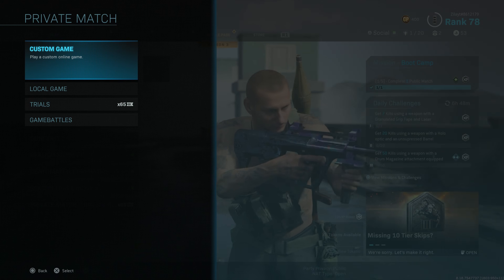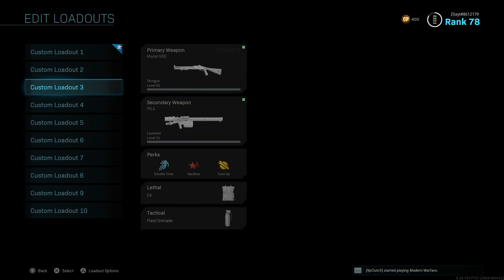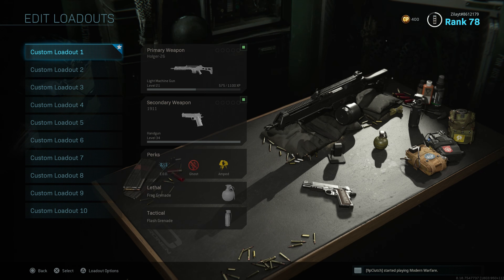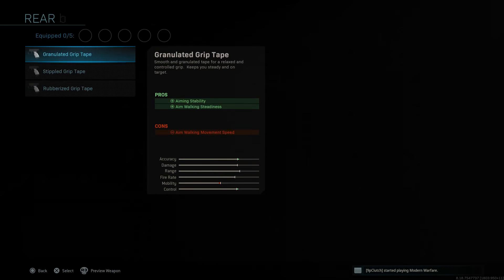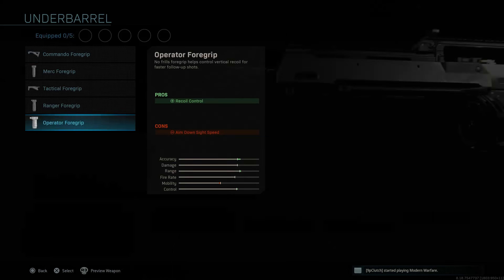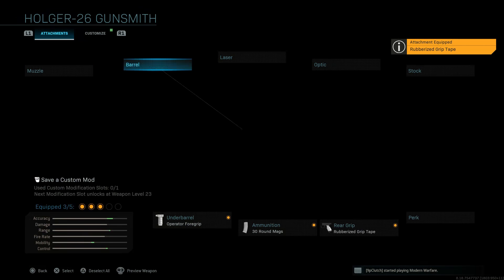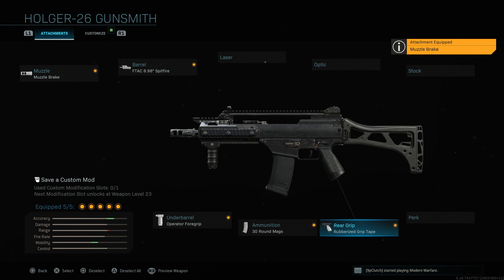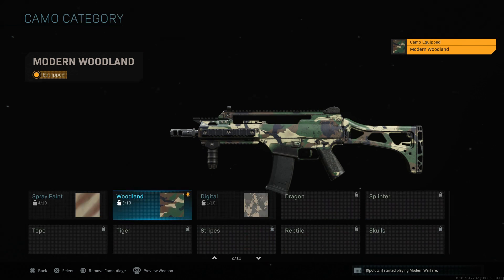Basically what you're going to do is get a private match in multiplayer, scroll down to Game Battles. Once you're in Game Battles, go to your weapons. We're gonna use a gun that I don't have maxed out — I do have Damascus — so we're gonna try the Holger. You can see the Holger is level 21. Click on it, go to Gunsmith, and add whatever attachments you want. We'll add a barrel, the Monolithic muzzle, and throw a little sight on it.